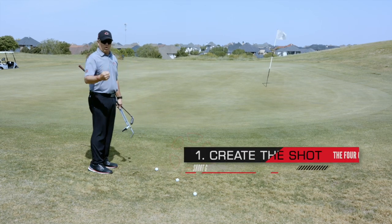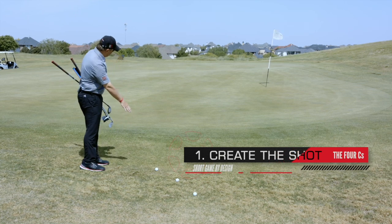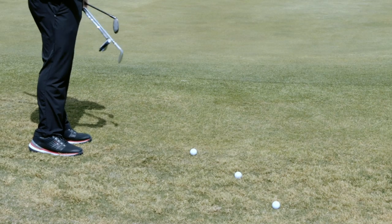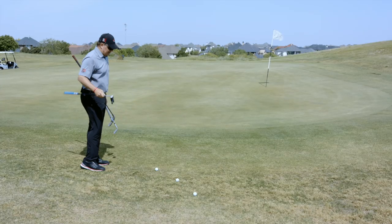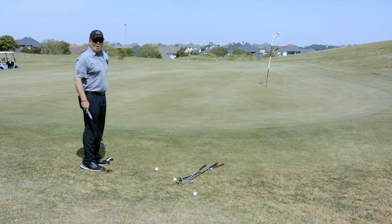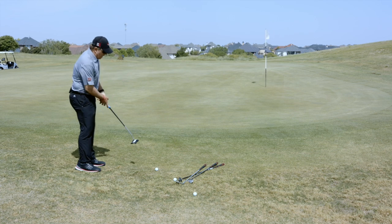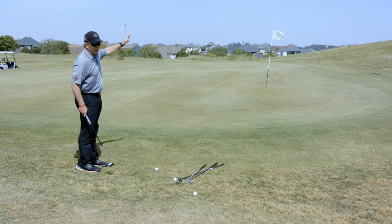The very first C of the short game is create the shot. Right now I have a ball sitting here. I've got about 30 feet of green to work with, and I'm in the second cut of rough. I think I can putt this, so I'm going to create this shot — I'm going to putt it. I want to roll through this fringe, get on the green, and it's going to roll up to the hole like a putt.